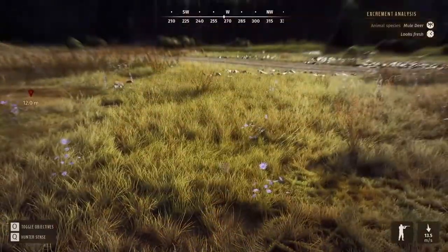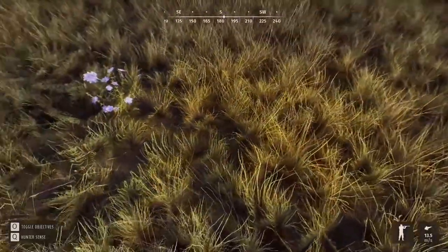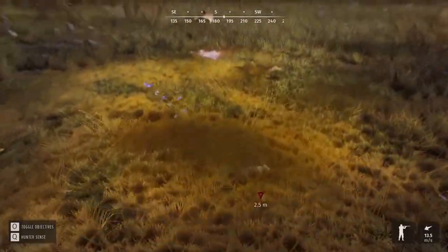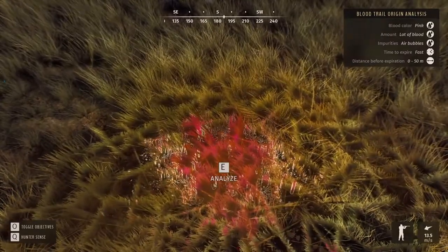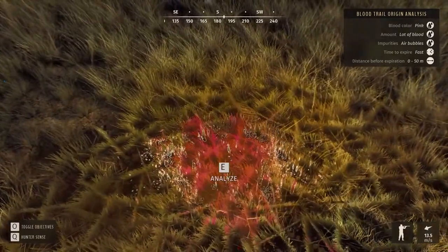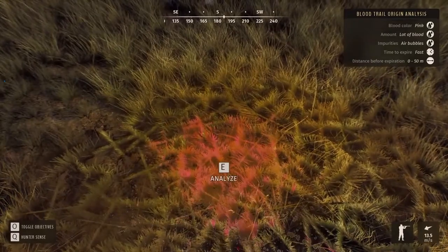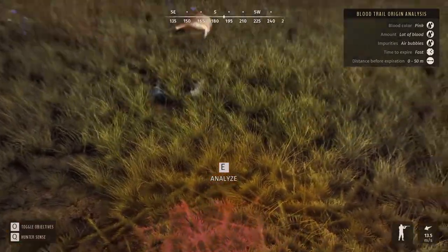You'll also see tracks you can follow, though they're sparse — not like Call of the Wild. To track a wounded animal, press E to analyze blood signs: pink blood means you didn't hit the gut (green-tinged blood would indicate a gut shot), lots of blood means a critical hit, and air bubbles indicate a lung hit. If there are air bubbles or lots of blood, the animal is going to die and the time to expire is quick, meaning you need to get to it fairly quickly for a good harvest.